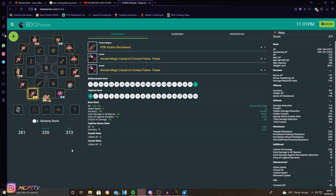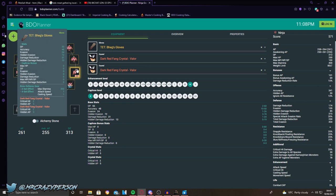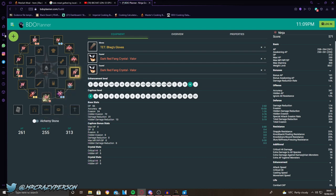I can't stress the importance of making sure you have enough accuracy before trying something like this — otherwise you're going to screw yourself over. It's not the most optimal setup, but for players who don't have the money to buy everything optimal, this is actually relatively insane. Make sure you're running Bhegs gloves for accuracy and running Zaka at pen if you're able to. Use an accuracy calculator online to check whether you're at 100% hit rate — as long as you are, you're fine, especially at Hystria where you'll see the most difference.